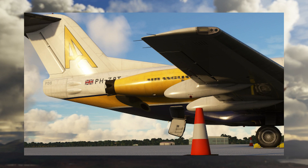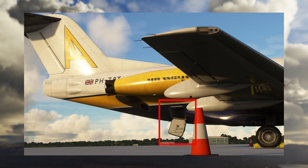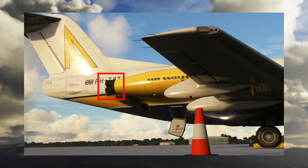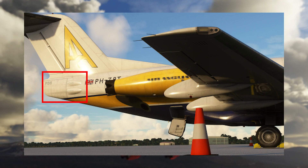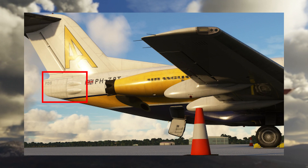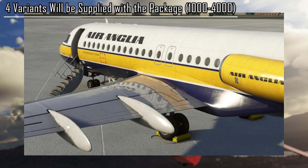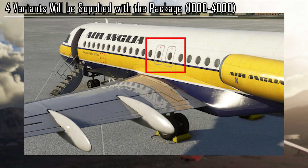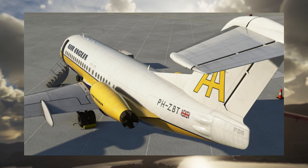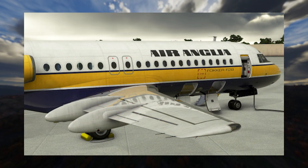Moving back towards the tail, there is also an aft cargo door that has been modeled. From here we can see the distinctive flap fairings on the wings, the optional engine hush kits, as well as the large tail-mounted air brakes — similar to those found on the BAE-146 and the RJ, which have also been made by JustFlight for Microsoft Flight Simulator. All four variants of the F-28 will be included, with the longer dash 4000 variant featuring two overwing exits on each side, giving you variety depending on which real-life route you'd like to replicate.